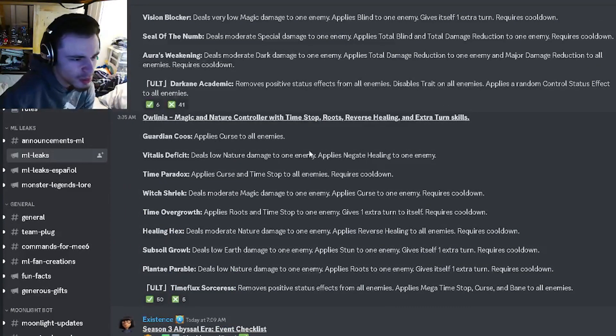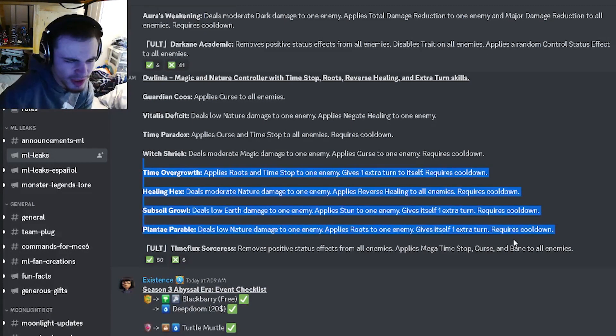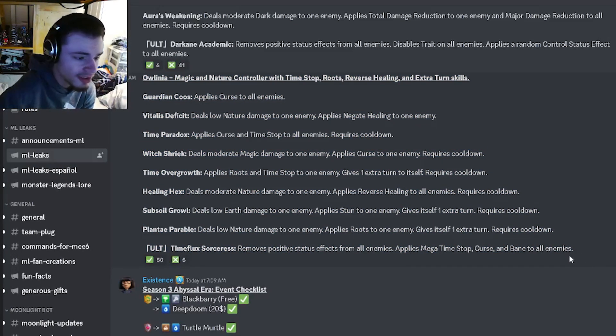Then we also have another one which is going to be a magic and nature controller with time stop, roots, reverse healing, and extra turn skills. It's going to have roots with an extra turn, a stun with an extra turn, reverse healing to all enemies, and a time stop and roots with an extra turn. If all these extra turn moves have low cooldowns, you might be able to spam them, which is very cool. It also has a single target curse, an AoE curse and time stop, which is really good. It seems like a very good monster — definitely worth getting.